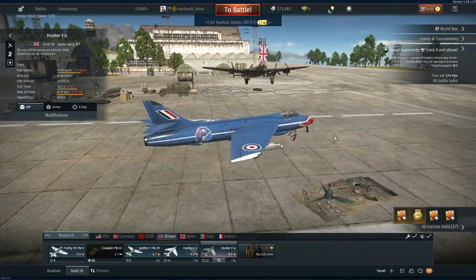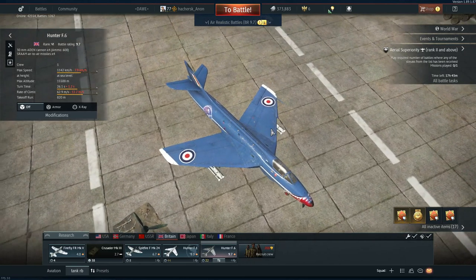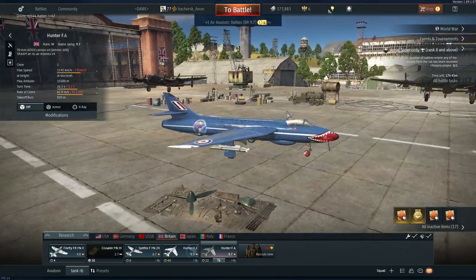And all in all, it's an amazing plane to fly. Similar concept to the Hunter F1 - you take off, you fly straight to the enemy, you shoot the enemy, you continue flying straight. There's no maneuvering to be done in this. Please don't try to maneuver and get into dogfights, because you'll probably die, even though the energy retention is good.